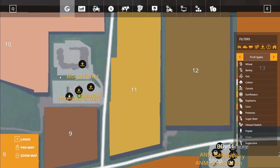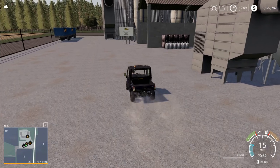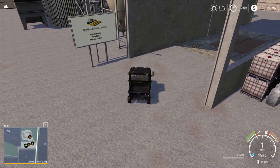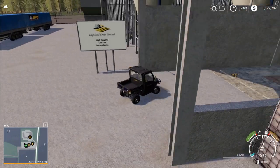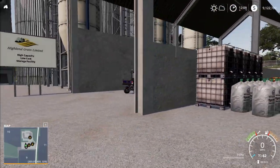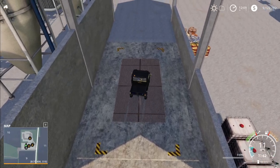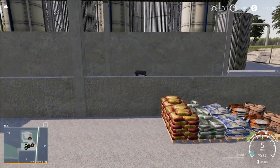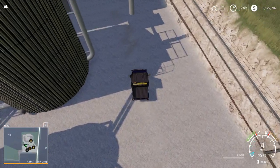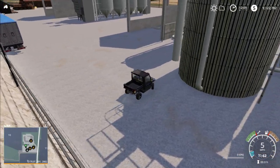Down further here is the Island Grain Limited high-capacity, low-cost storage facility. So we have extra storage here. The unload pipe is probably this guy right here — let's test that out. Yes! There we are. Fantastic — so there's extra storage there for you if you need it. There's another sell point up there, which is just the BGA, the biogas plant. We'll head up there and take a look.